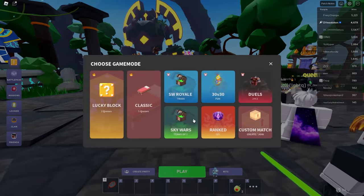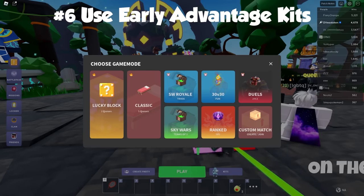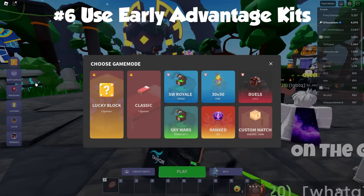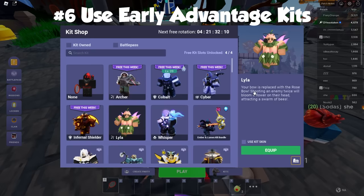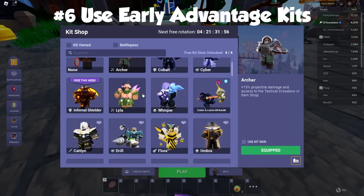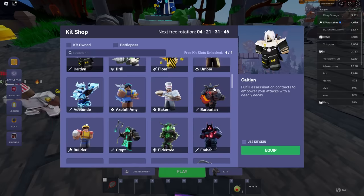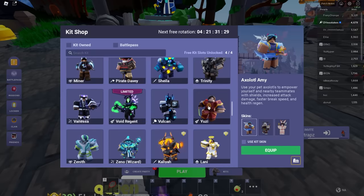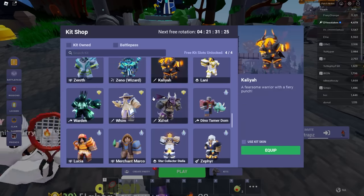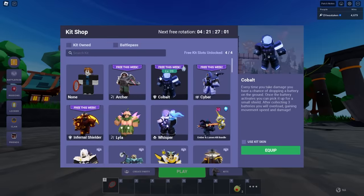For solos, always use early game advantage kits first. I made a video specifically on the best solos and doubles kits — definitely check that out. Hannah is a really good early game kit. Barbarian can be good if you typically win your 1v1 scenarios and aren't worried about ping, but it can backfire so be careful. Zephyr is a good one, Yuzi is a good one. Any kits with early game advantage are worth it — Callie is good, Sheila is really good. With Sheila all you need is one kill.